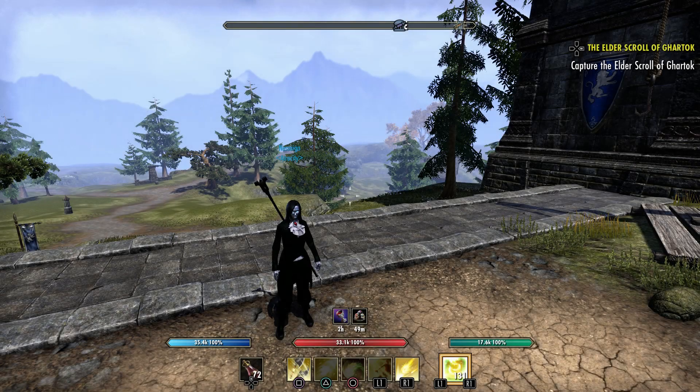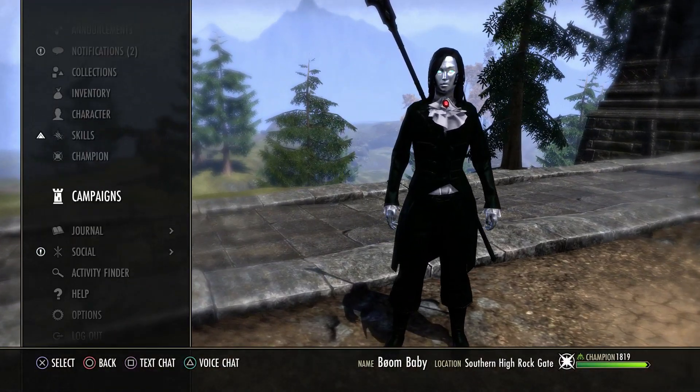What's going on guys, it's Ness. This is going to be my magplar build for Graymoor. I basically took my magDK build and ended up putting it on magplar and found that it worked very well. I've tried a lot of other builds that I've seen from different people and things people suggested to me, and I didn't like anything nearly as much as this. So let's get right into it.